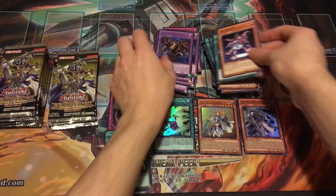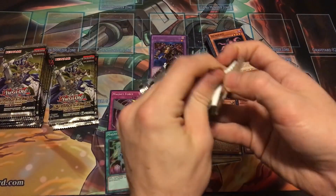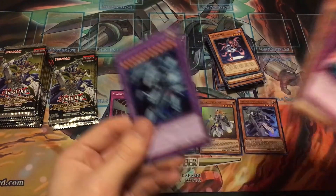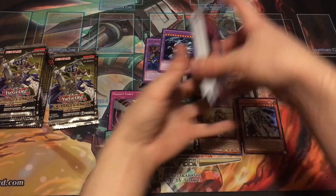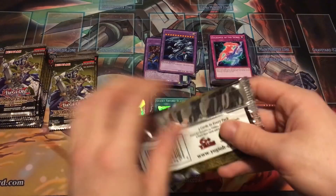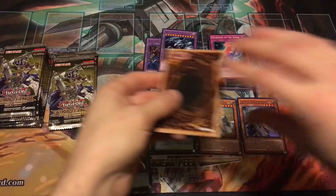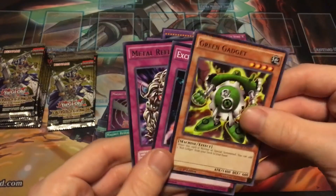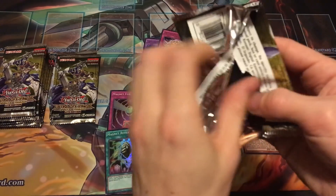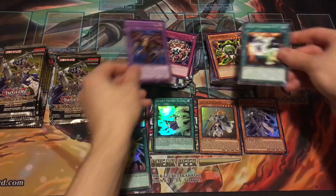Blue-Eyes Ultimate Dragon again — definitely getting a lot of those. Thousand-Eyes Restrict, Destiny Board, Spirit Messages. Blue-Eyes Ultimate Dragon again. Five holos so far, looking pretty good. Tons of these slime pulls. Another Thousand-Eyes Restrict.